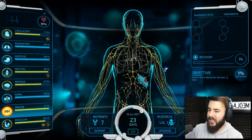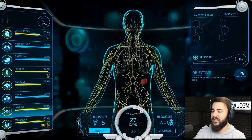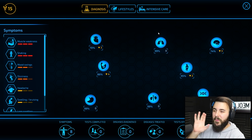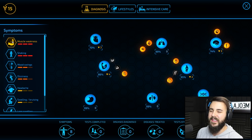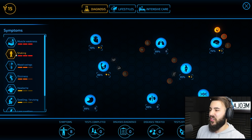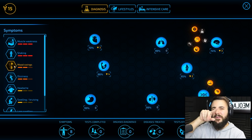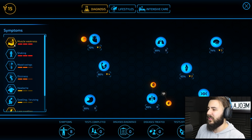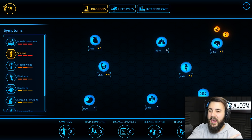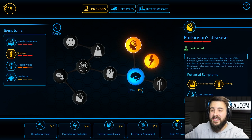He's got something wrong with his circulatory system, skeletal system, renal system, and muscular system. We've collected 15 bio points so let's check out the bio map. Everything to our left is his symptoms and we need to diagnose where they're coming from. Muscle weakness could be coming from bones, the brain, the lungs, or muscles. Shaking just from the brain. Mood swings from the brain. They all come from different areas. Muscle weakness and shaking share a common source, so we're going up to the brain - and Parkinson's disease. We have to test him for Parkinson's disease.